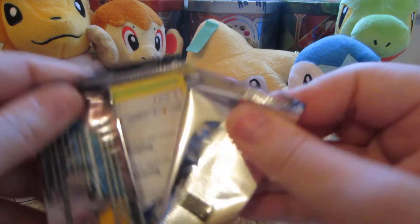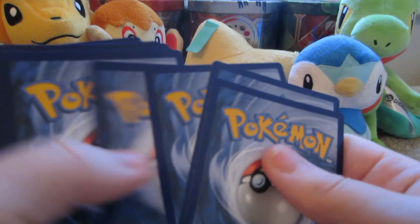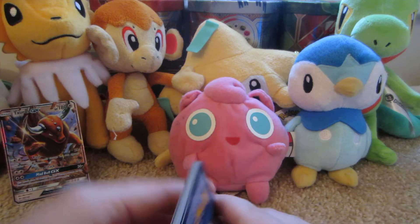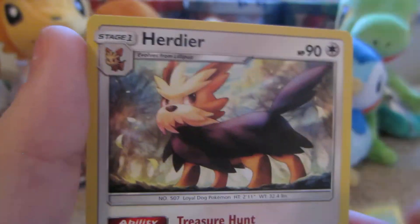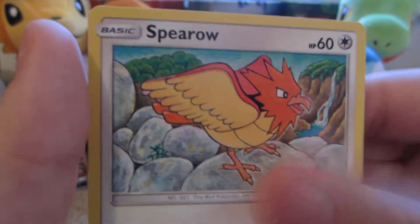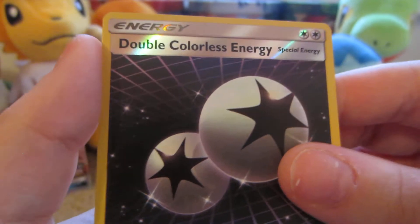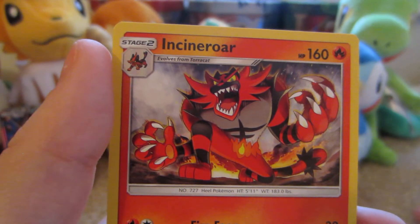Final pack has an Incineroar on the cover. Here we have Fighting Energy, Charjabug, Herdier, Steenee, Fero, Grubbin, Spearow, Alolan Grimer, Rowlet, Dubwool. Colorless Energy Reverse, and the rare is another mean-looking Incineroar.